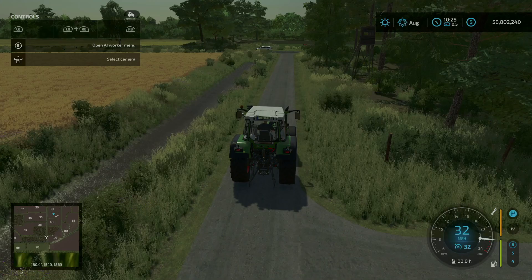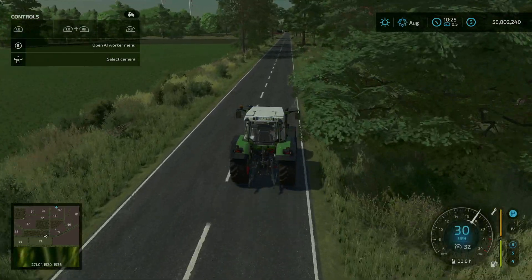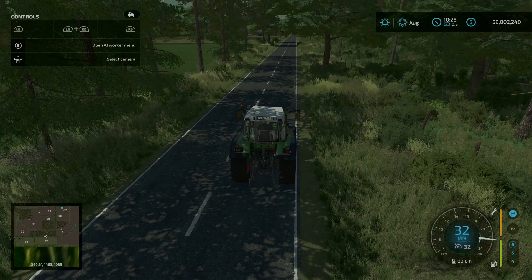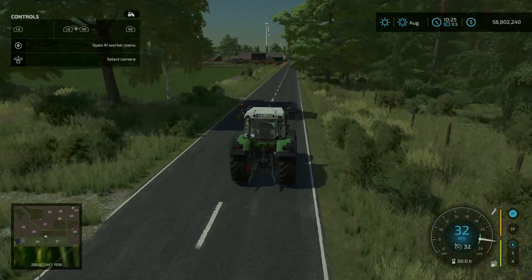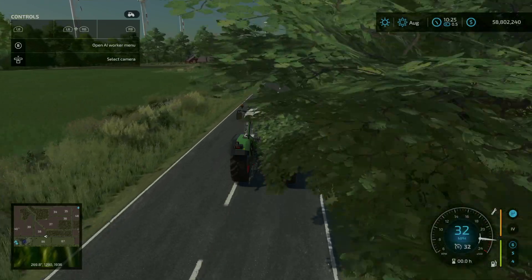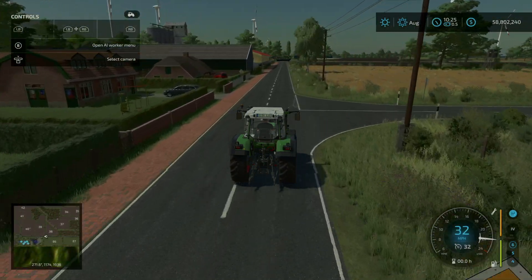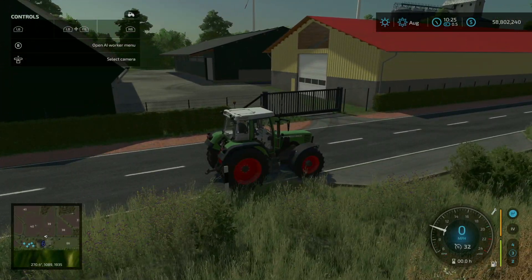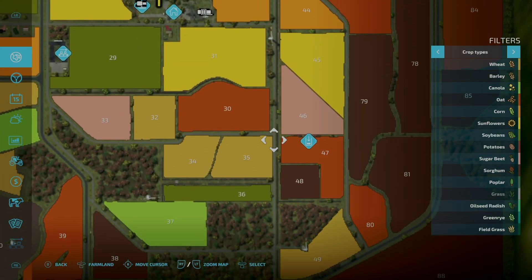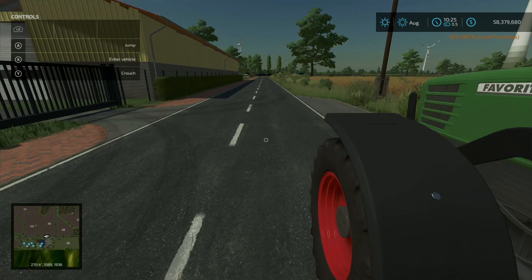So far we've found two issues. Heading down to the most southern part of the road network and making a right, we approach the next farm — farm number six. Because the farms are clearly marked on the map, I'll call them by their actual corresponding number. Pulling up here, farmland number 246 for farm number six — $422,560 to purchase. We'll go ahead and do that.